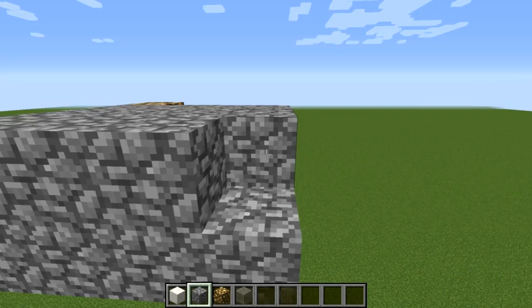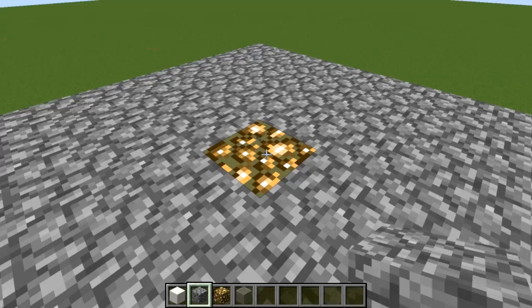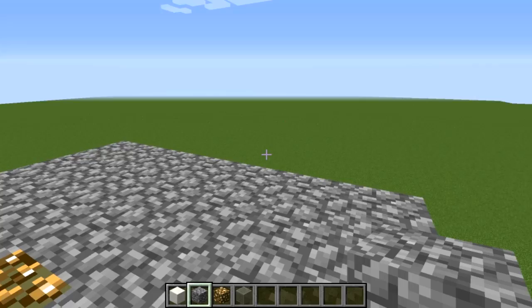Then do the same thing on the next layer up — build the exact same square one block up, going all the way around. Now we have it encased, which blocks how the blazes spawn. Make sure you use a different block on top of your spawner so you can keep track of where it is and don't accidentally break it later.